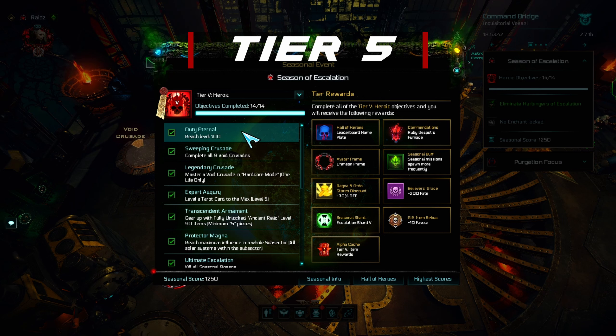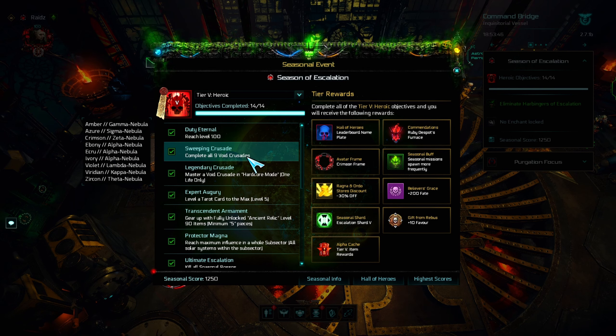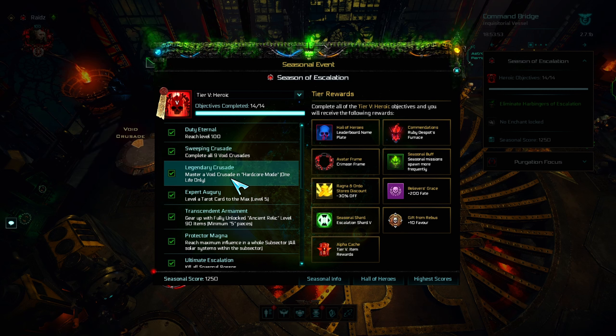The first one is obvious. The second one: you just have to complete all void crusades — check out the guide if you are struggling. Mastering a void crusade in hardcore mode is the same as before, just now you have only one life.